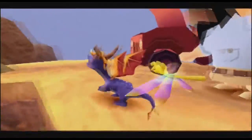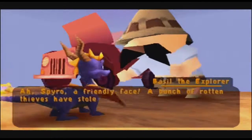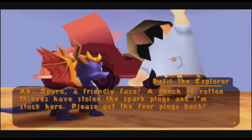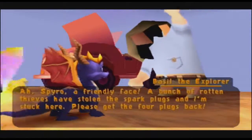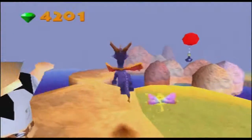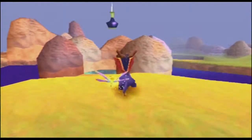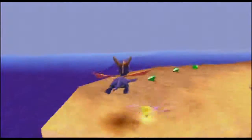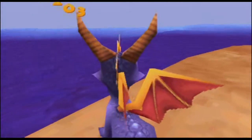We've got some more gems scattered around this guy, who — ah, Spyro, a friendly fish. This guy knows me apparently; I must be famous. A bunch of rotten thieves stole his spark plugs. Yes, I remember this challenge. I assume he's talking about his jeep, but it's funny that he just kind of says 'spark plugs' without mentioning what they're for. So this one — we've got some thieves that now appear in the level and we have to chase them around. But they're not the same as the lamp thieves. How do I get that vase? This isn't low enough for me to jump from here — I guess I'll come back to that. Does this Kool-Aid have terrain?